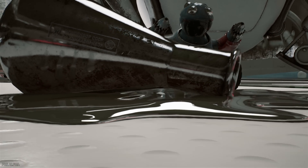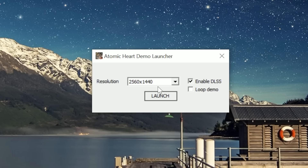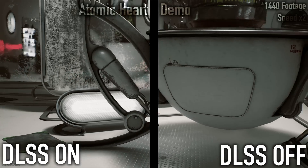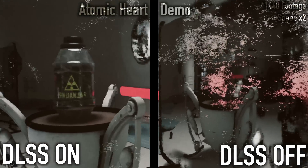Let's check out the first of these three demos — I think you're going to find it pretty interesting. First off, let's check out the Atomic Heart RTX demo. This features resolution, DLSS, and loop options only. This particular game was created by Mundfish, and it features ray tracing reflections and shadows, as well as NVIDIA's DLSS technology.